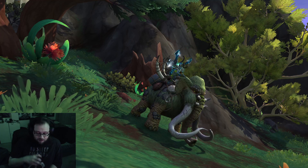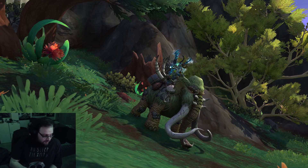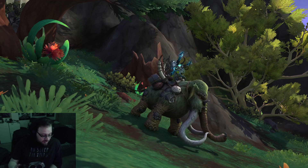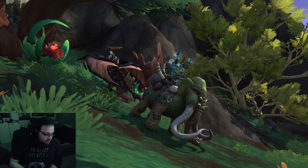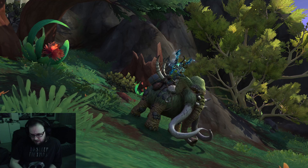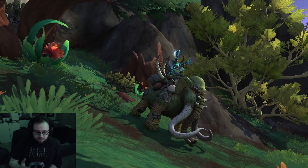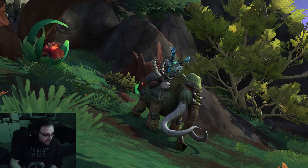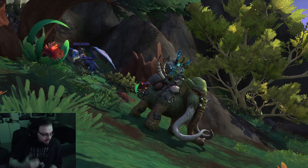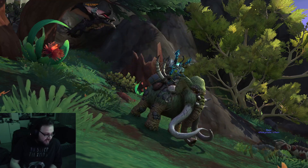Now, how it works. As you go into your vaults, you'll notice the first vault is Vault As. The NPCs will give you a quest — they'll be like, hey, go in here. You're going to go into Vault As and start opening vaults. Complete the quest. That's all you have to do.